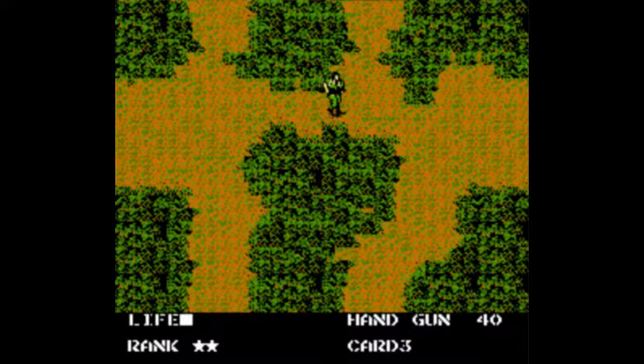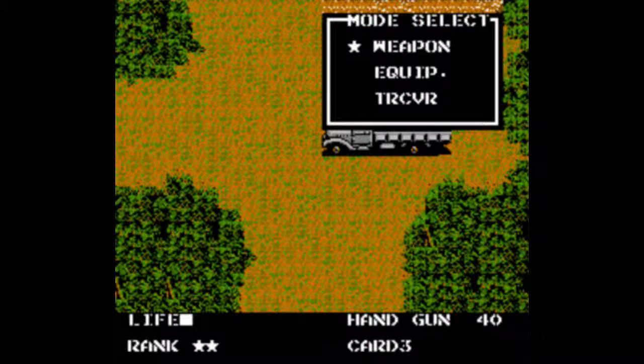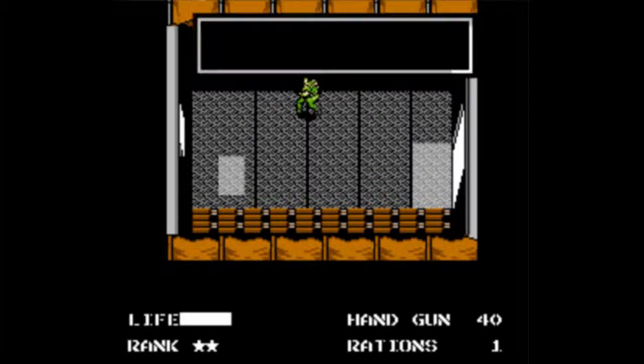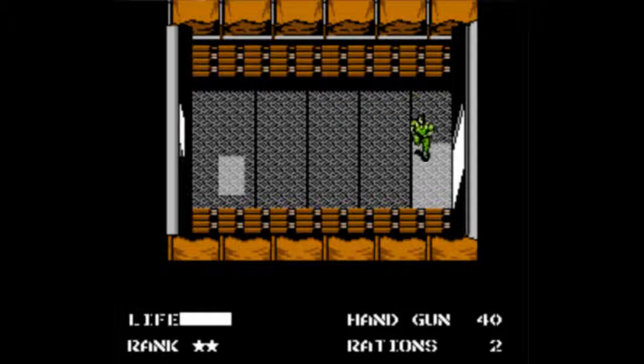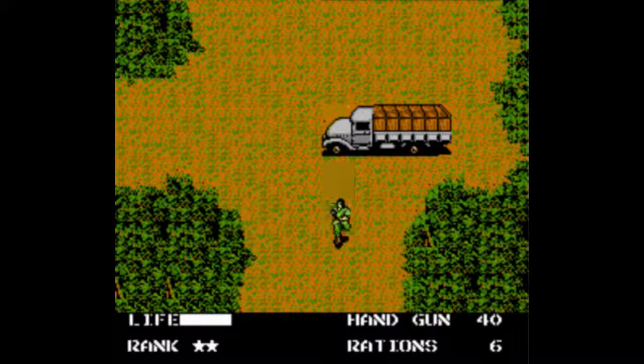After you exit that building, head east until you can't go further east — this screen — and enter this truck. It's not a requirement, but it's good for farming. The NES version shares the glitch that if you gather an ammo-type item in a room, leave, and re-enter, it'll respawn. That is the same thing with rations, so I ration farm for a few moments — that's why I now have six. I recommend doing that because rations are pretty good in this one.